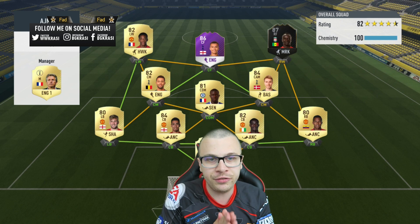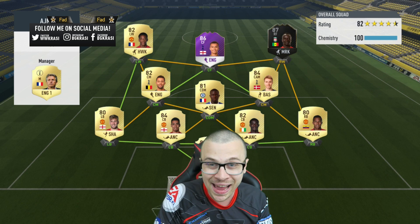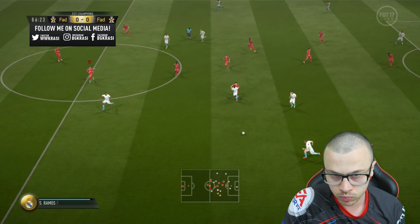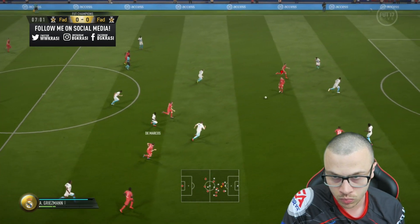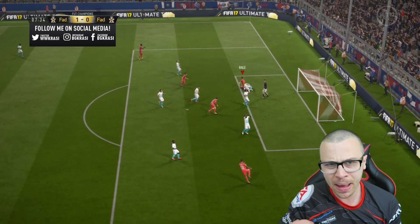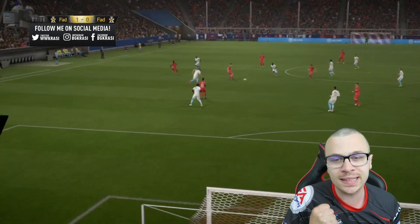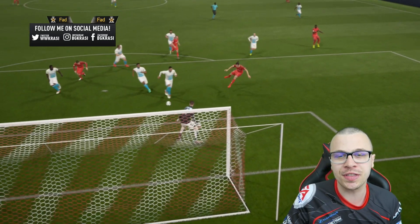He is going to use the 4-3-3, the 5th variation, a full chemistry squad with Dele Alli as a striker, Mane along the right wing, and Martial along the left. Look at those passes — great tiki-taka play. Bale! We punished the goalkeeper with a beautiful finish from Gareth Bale in the early stages of the game. I must admit, that was a textbook counter-attack. We broke down his defense without any hesitation.